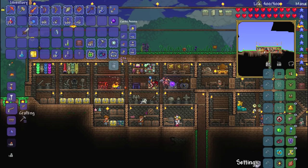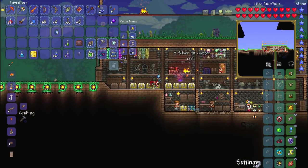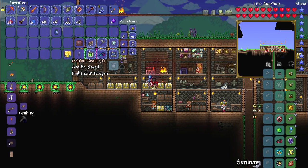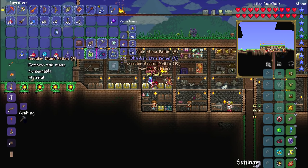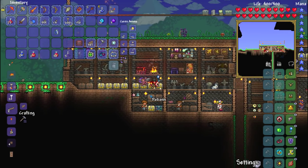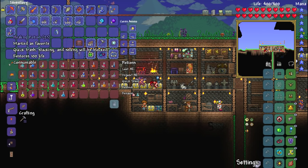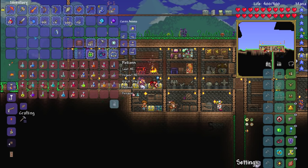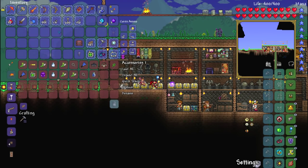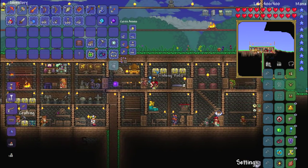Why didn't you get a legendary reforge on this thing? It might actually be a viable thing to use. Gold crates — three, two, one, boom! Greater healing potions — wow, those are going to be really, really useful. I'm going to keep them. We've got tsunami in a bottle — that goes in the accessories chest. We've got 10 more of this bait stuff — it's so awesome. We've got a really nice amount of bait right now. This is brilliant.